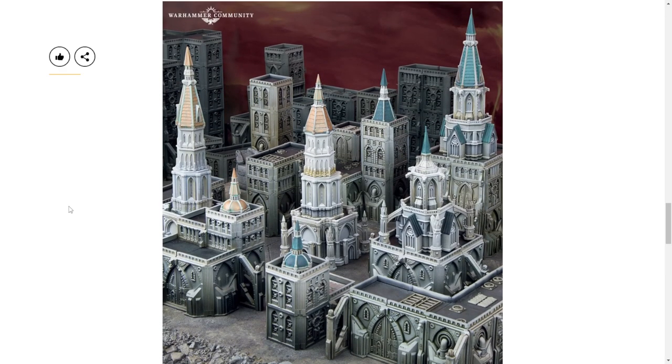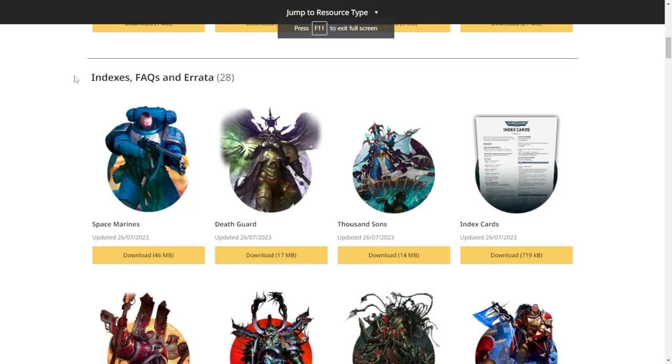The thing that's going to get me is: are we going to be able to put our little guys on top of these buildings like we could with the old Epic rules? We don't know how they're going to compare — heck, we don't even know how big the bases are.